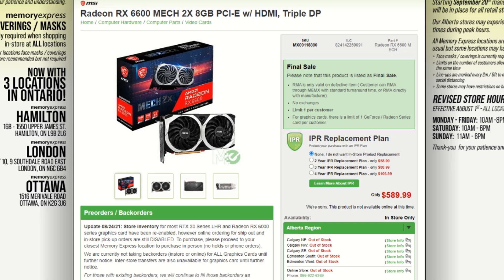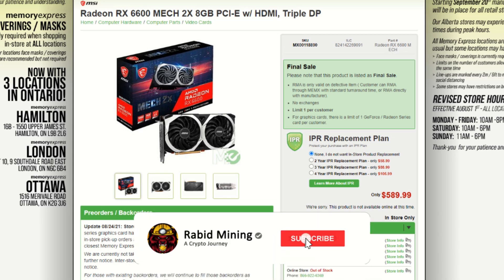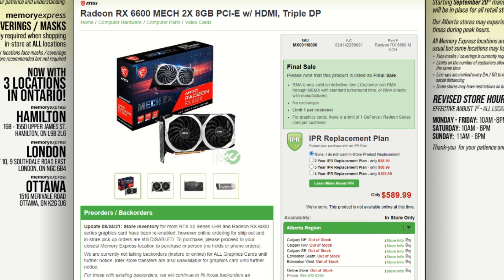What's going on everyone, Rabbit here. Smash that subscribe button, thumbs up button, and bell notification. The RX 6600 non-XT has been released, so we're going to look at some hash rates and ROI on this card to see if it's actually worth it depending on what you're mining. Everyone's view on the situation will be different, so I'm just going to give you my take. I do not have one myself, but other people have tested this card.